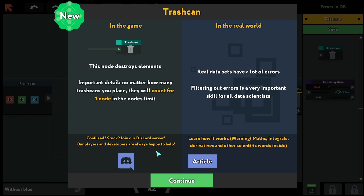The trash can node destroys elements. No matter how many trash cans are placed, they count as one node. Real data sets have a lot of errors — filtering out errors is a very important skill for all data scientists.